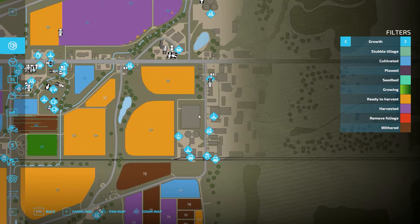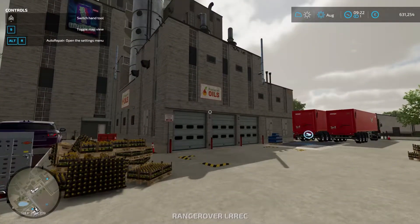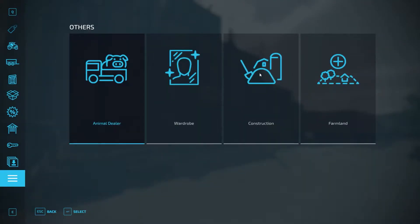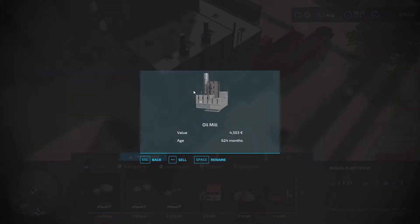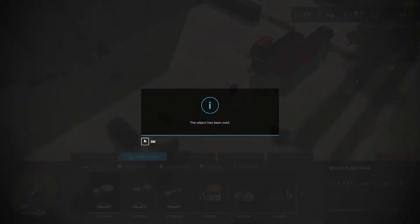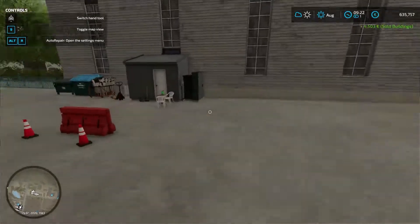So I'm going to show you — let's delete this one. I'm going to Production, Construction and Production. After that I'm going to select this and yes I want to sell it. As you can see it got removed, but there is a way to...